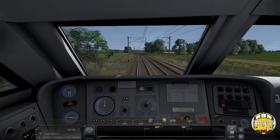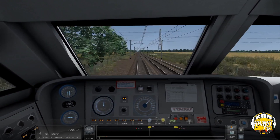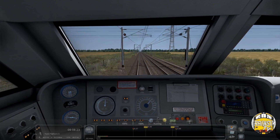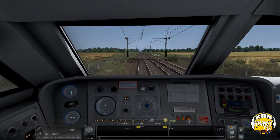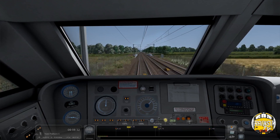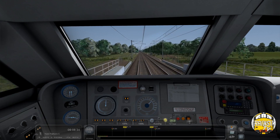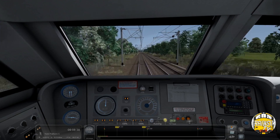We're now heading up towards Shaftholme Junction, where the line to Knottingley diverges to the left. You can get from there to Milford and round to Drax, as well as go towards Wakefield and up towards York via Church Fenton. Also coming in from the right is Joan Croft Junction - that's the line from Hatfield, Stainforth, Hull, and Cleethorpes, all accessible from the right.